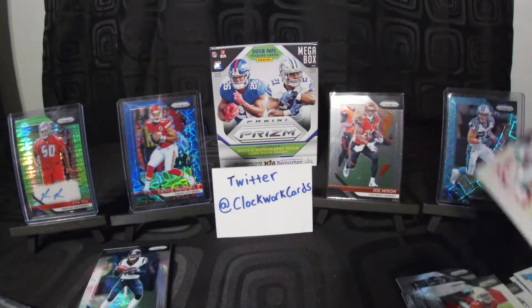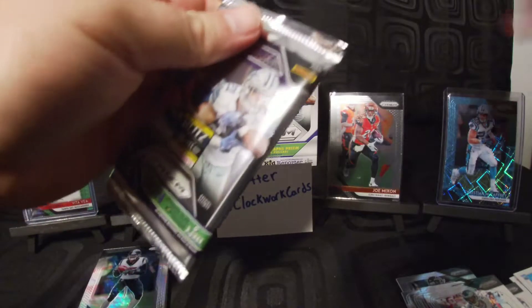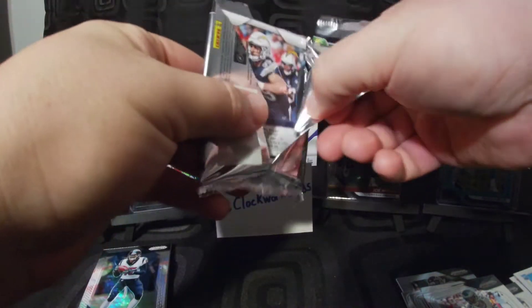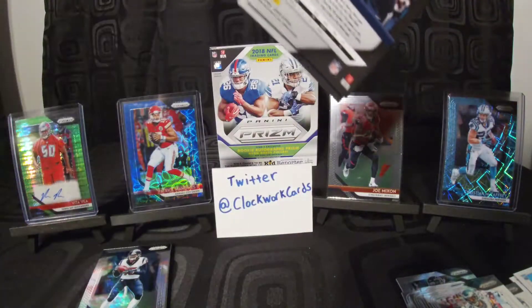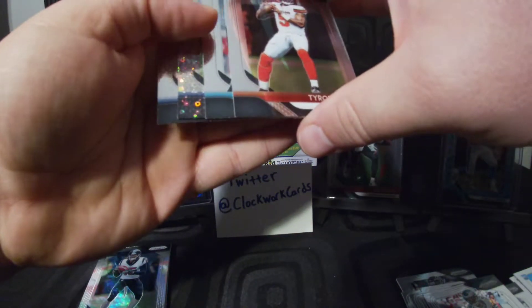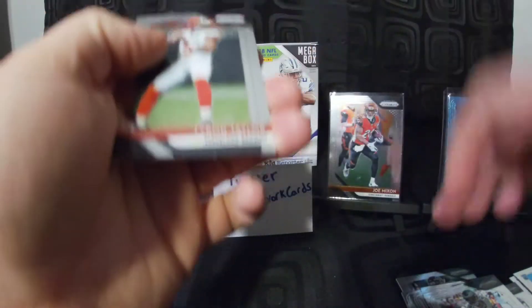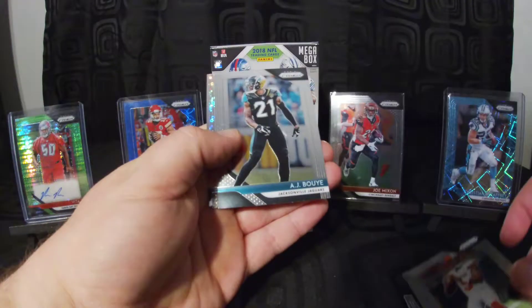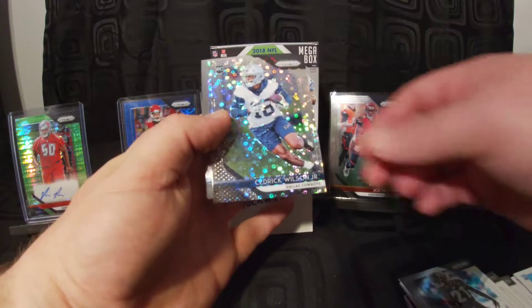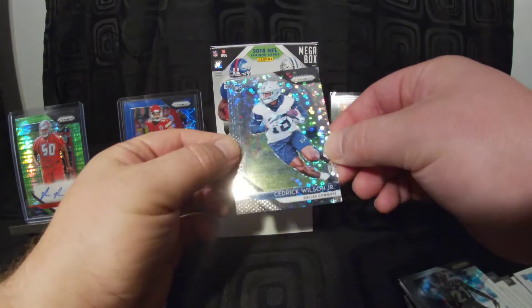This is technically the last pack, but we still have the thick one to open because I think it had the mem card in it. So we'll hold off. This one should have an auto — no, I'm kind of confused then. Looks like we didn't get an autograph, so we're gonna get a mem. Tyrod Taylor, AJ Bouye.